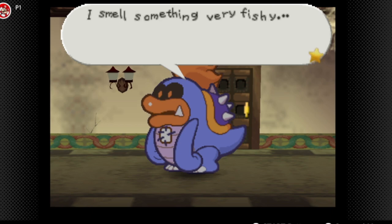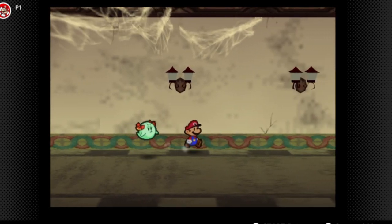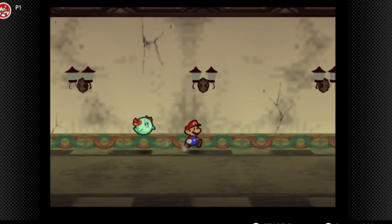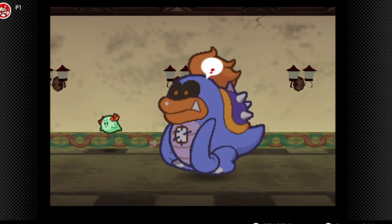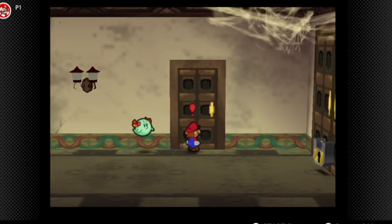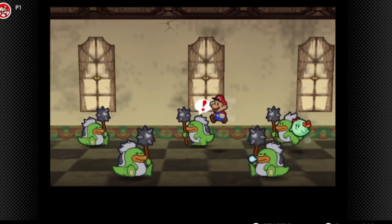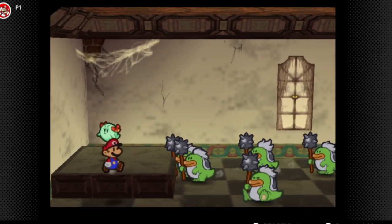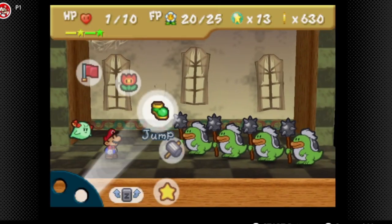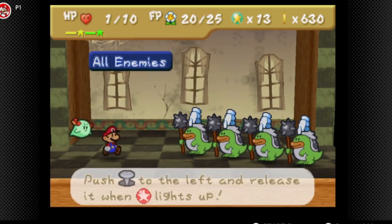Hmm, what's this? Sniff, sniff — I smell something very fishy. Now be very careful in this room; that's why you want to use Bow right here. If Telebubub catches you, you actually get no Bow with him and it's very hard to run away from him.